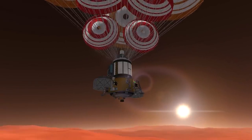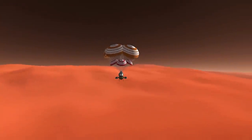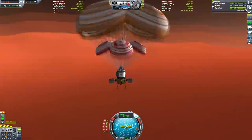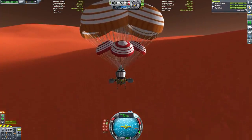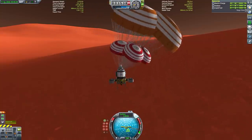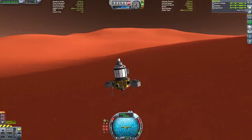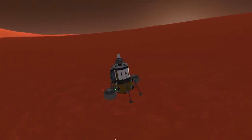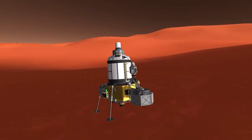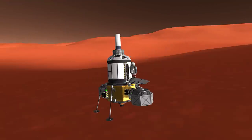We deployed the drogue chutes earlier to get some initial slowdown, and now we're deploying the main parachutes once in the thicker parts of the atmosphere to slow down as much as possible. We're going very slowly — less than 10 meters per second — so we could almost touch down without the engine, though we do still use it. We quickly end the time lapse as we finish off our touchdown using some quick engine burns to slow down safely. We bounced up a little bit but other than that it's a fairly uneventful landing, and there's a nice pan-around cinematic shot of the lander.